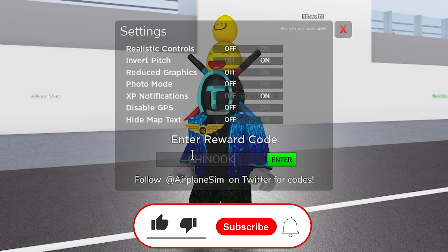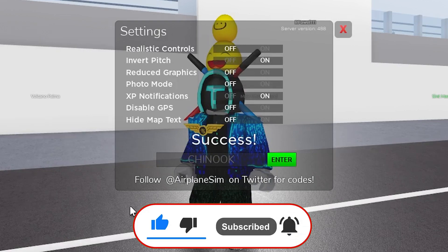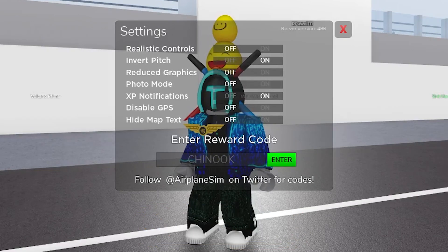Redeem a code for a bunch of rewards — the code name is Chinock. As you can see, Chinock actually gives you 50,000 cash. So I press the redeem button and we just got 50,000 cash, which is crazy.